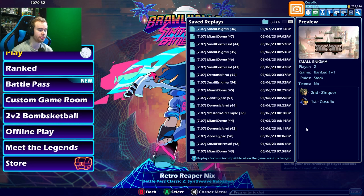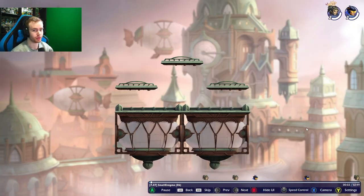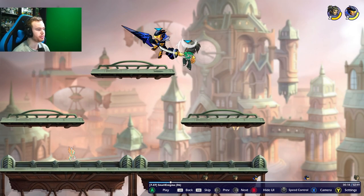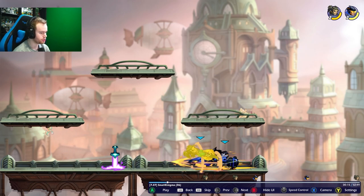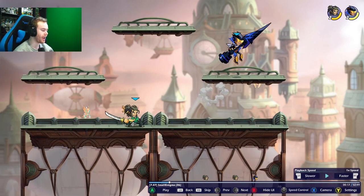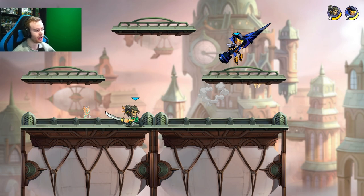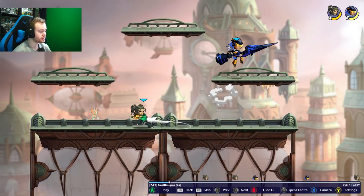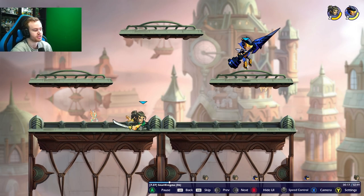This next tip is to watch replays, but specifically focus on punishing. Brawlhalla's most important thing is learning how to punish and the decision making around it. For instance, if you're in neutral like I am here — after a down stick — Zinker does a down light. Now can I punish that? Punishing is basically attacking your opponent while they can't attack you because they're stuck in frames, or because they wasted a dodge. Zinker did a sword down light and I'm making that decision — can I punish it? He's stuck in those frames, but it's too quick.